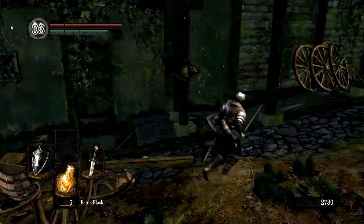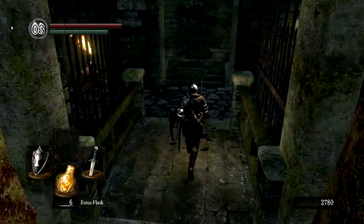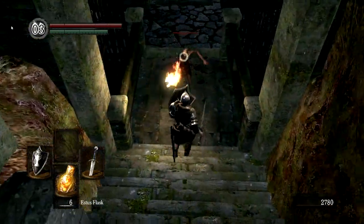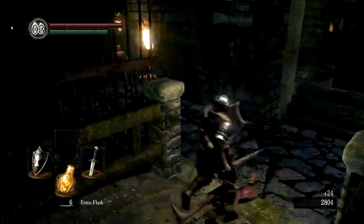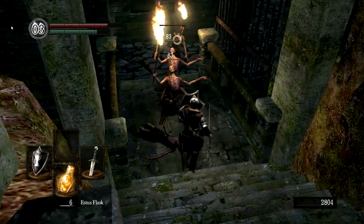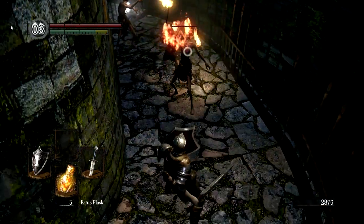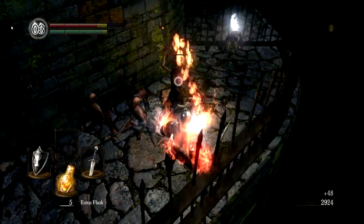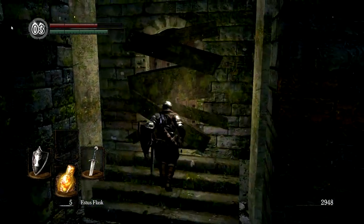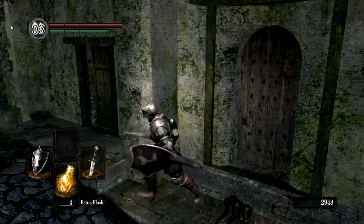These guys are telling me to be wary of lying in ambush — that is a good tip. I thought for sure we rescued Griggs of Vinheim around here somewhere. We deal with torch-wielding enemies who will light us on fire — there are different damage types in Dark Souls. These fire enemies, even if I completely block their attack, it's going to do some damage to me. We also get twin humanities here, which we can use to make ourselves human. But I thought I could rescue someone back here — I do have the residence key.